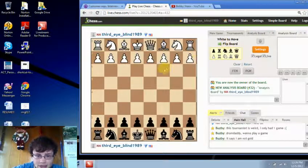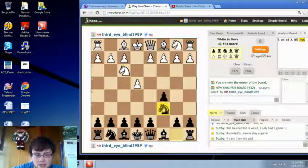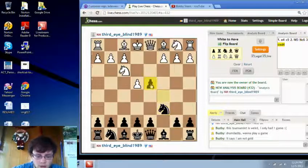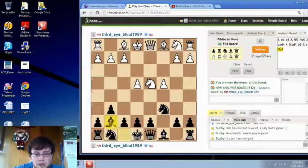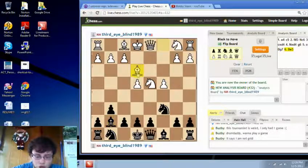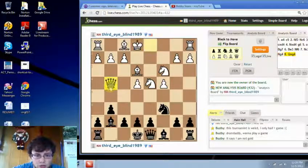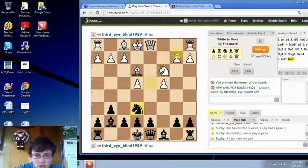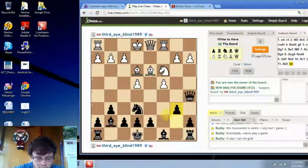Let me flip the board so you can see Black's perspective. e4, c5, knight f3, knight c6. We're going to run through some opening moves and reach the position I want to talk about. g6 — the accelerated dragon. c4, he plays a Maroczy bind type structure. Bishop g7, bishop e3, knight f6, knight c3, knight g4, queen takes g4, knight takes d4, queen back to d1, knight to e6, rook to c1, queen a5, bishop d3, b6, castle.